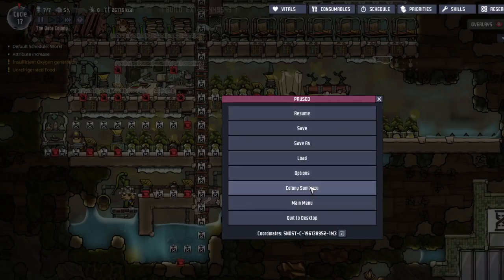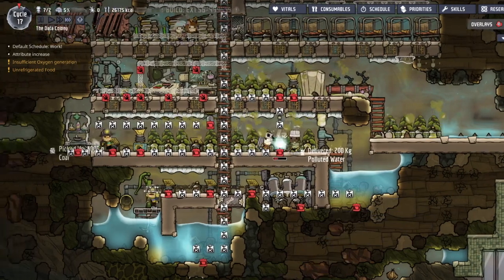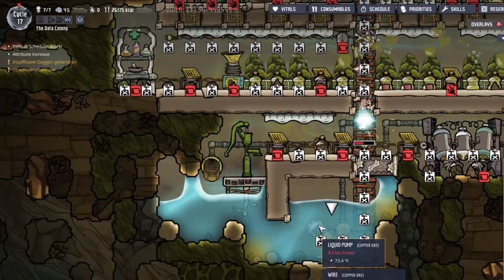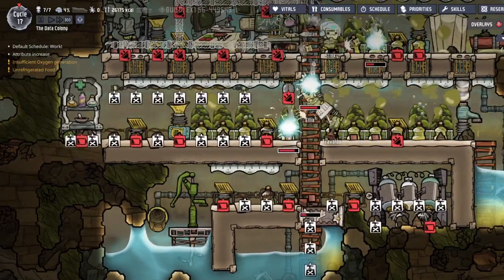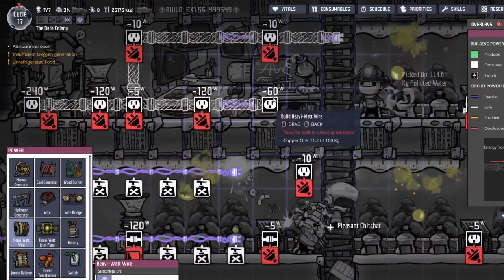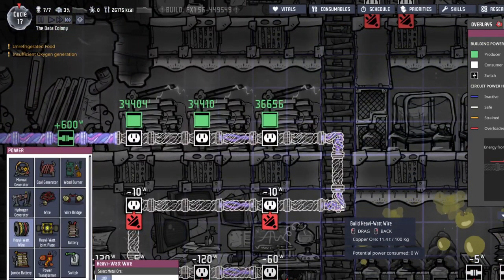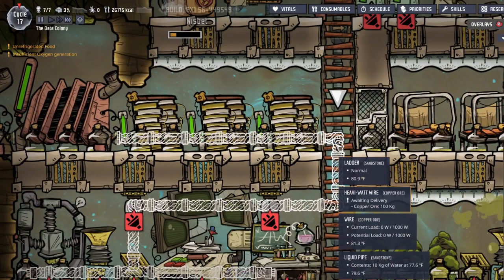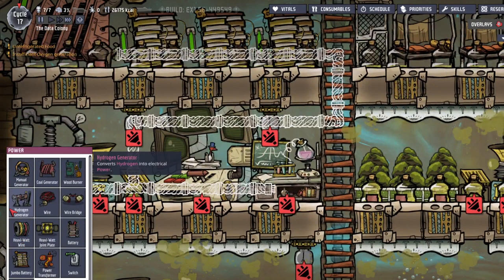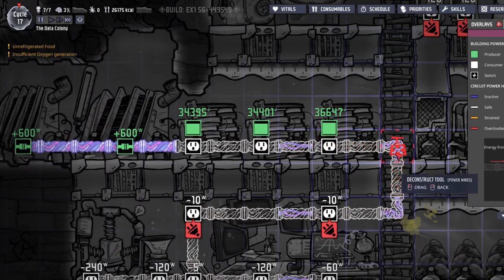Where is the colony summary? There we go - oh, we've got 89 wires. Well, at least that's less than I thought. That's not as bad as I thought. It'll be fine. That's what I say, but it's probably going to be bad. I'm just hoping it'll be fine.